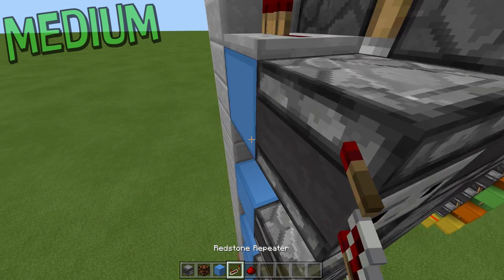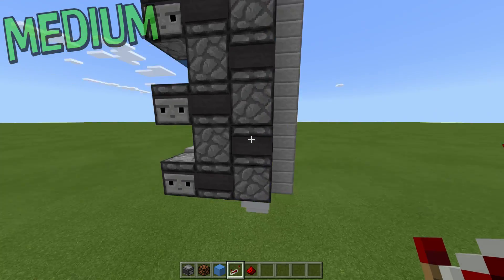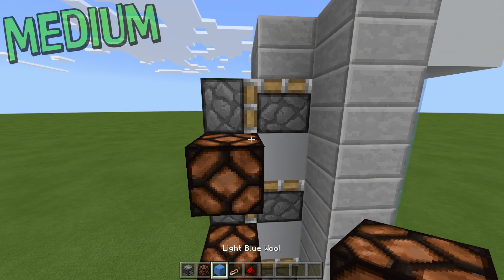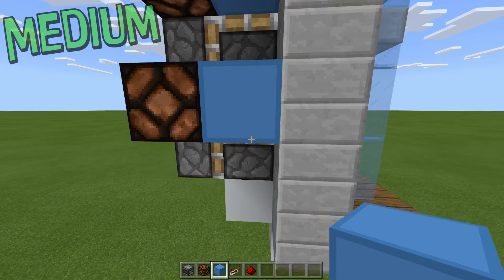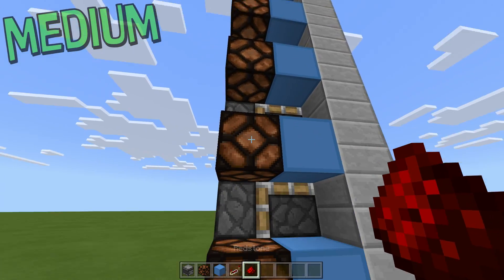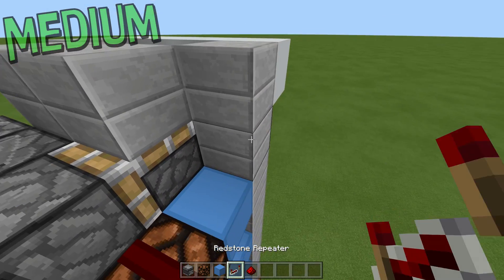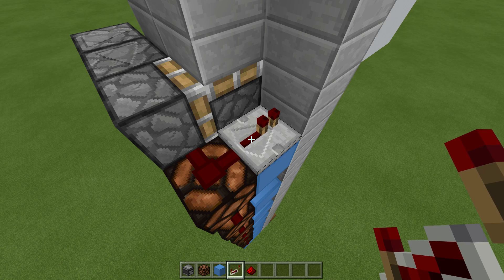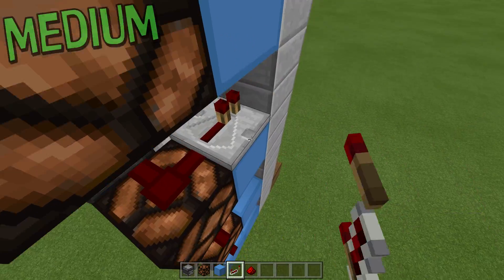In front of these observers we need blocks, apart from this one here. On these blocks we need repeaters. Then on this side in front of every observer we need a redstone lamp, and next to these redstone lamps we need another block. Then two more blocks like this. On these left blocks and redstone lamps we need dust all the way up. And on these ones going toward these slabs we need a repeater on one tick going toward these slabs.